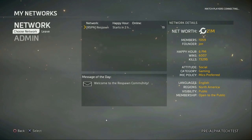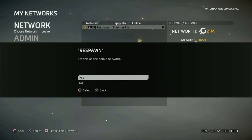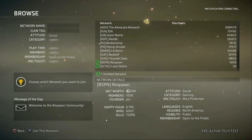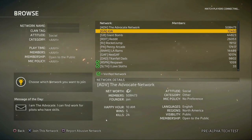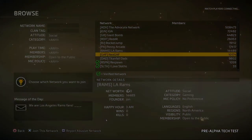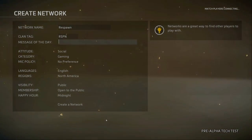Finally, we're also very excited for you to try out our new network system. Networks provide a friendly place to hang out between matches and truly elevates Titanfall 2's social game. You'll be placed in a default network to start, but you can join others that better suit your social or gameplay style. Or if nothing feels like the perfect fit, you can create your own network for you and your friends.